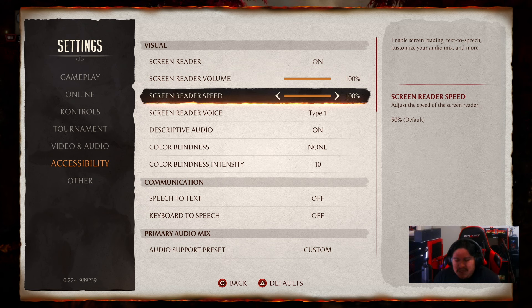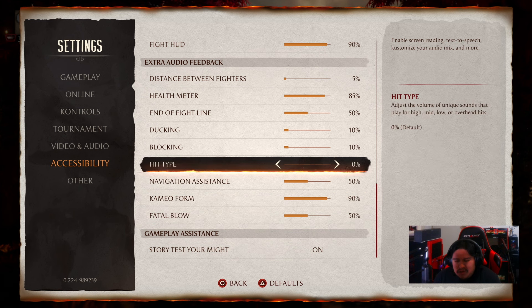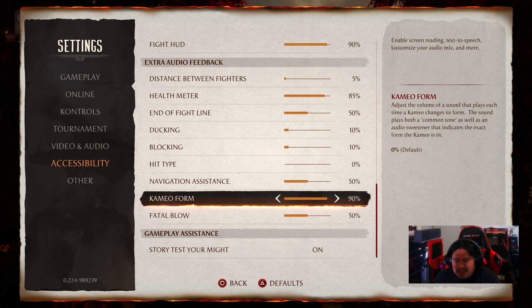The other thing I want to jump into while we're still in the accessibility settings is another slider in the audio section. The last patch added a cameo form slider — basically sound cues that indicate when certain cameos that change form trigger a specific sound. There's a slider so you can turn it all the way down or up as loud as you want. And now this patch added a new one.